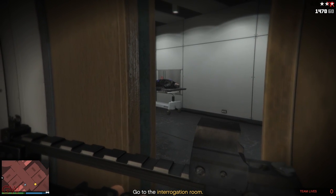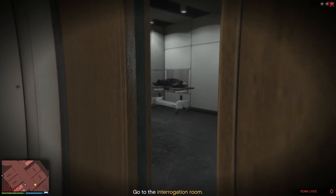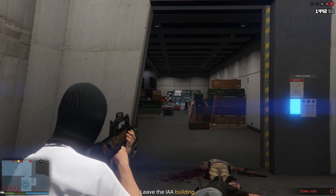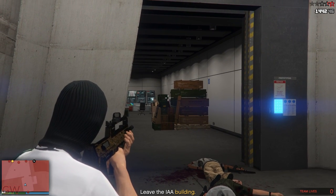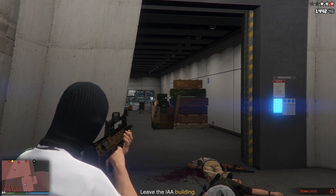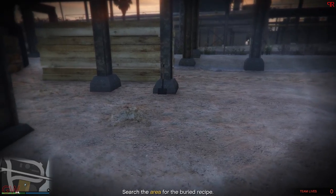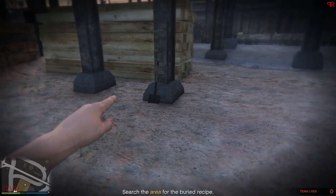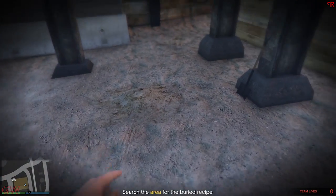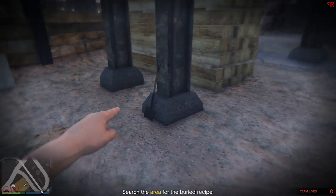Once done with the cutscene, just follow the same way you came in and be careful not to die as you make your way outside. When you come up to the place where you gotta find the recipe, make sure to look for a shovel — this will make it easy to find the spot. Collect it and deliver it to complete the mission.